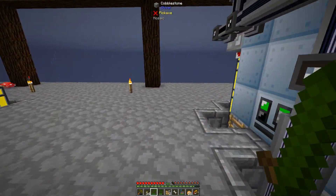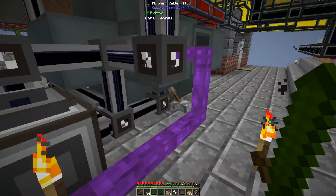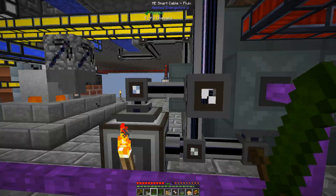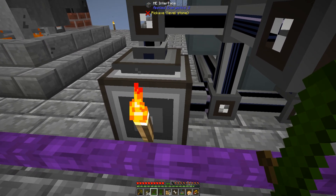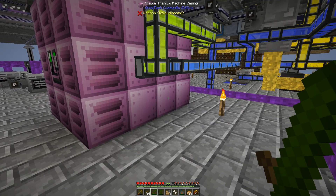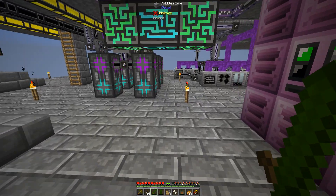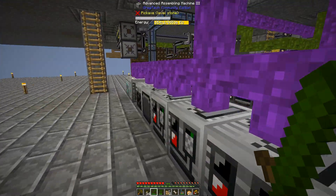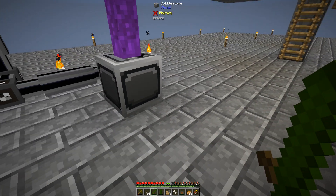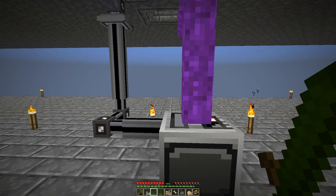One other thing I did was add a storage interface. I put an interface here with a storage bus on it, a crafting card, and then five stacks of Certus Quartz and four stacks of Nether Quartz. This tells the AE system to keep all this in stock at all times — when you use it, it replaces it automatically. You need the storage bus for that to happen. The autoclaves are very slow, so I made a second one — one for Certus and one for Nether Quartz.